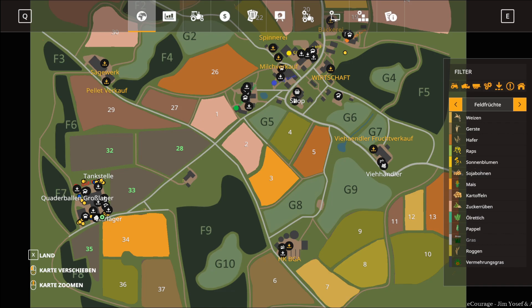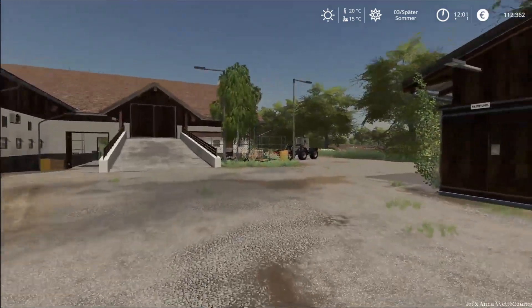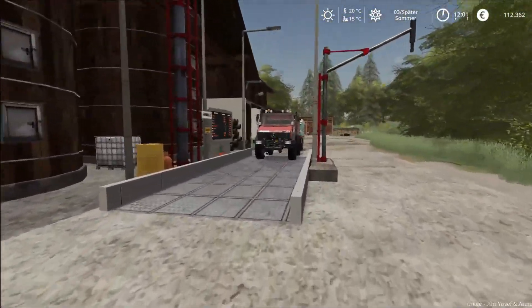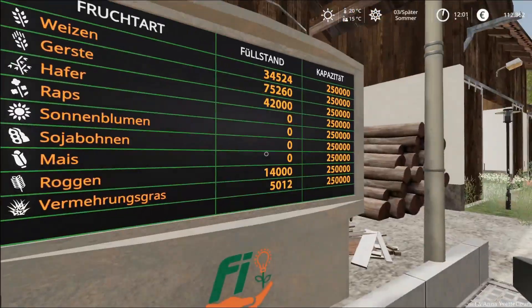Silo-Displays wurden am OGF-Hof und bei der BGA vorplatziert. Wer diese nutzen möchte, benötigt den Mod Silo-Displays – den haben wir auch schon benutzt. Das schauen wir uns jetzt auch gleich schnell an. Wir haben uns ja an den Silos hier – diese Anzeige ist jetzt vorplatziert, wenn ihr den Mod habt.